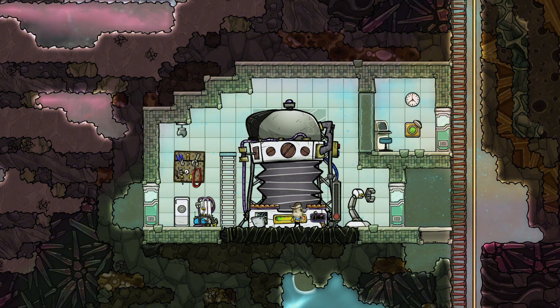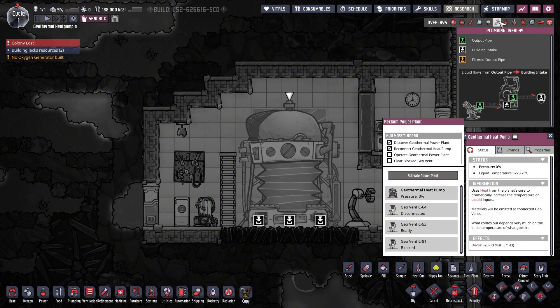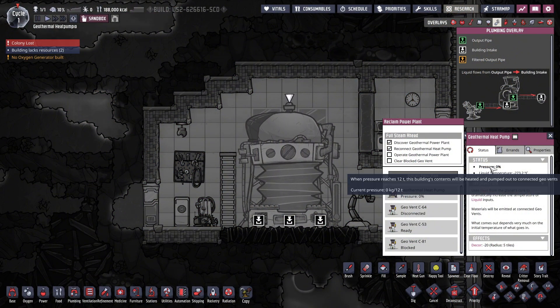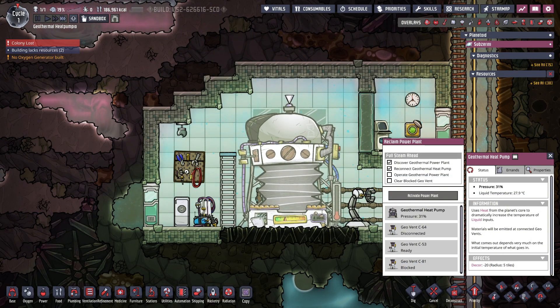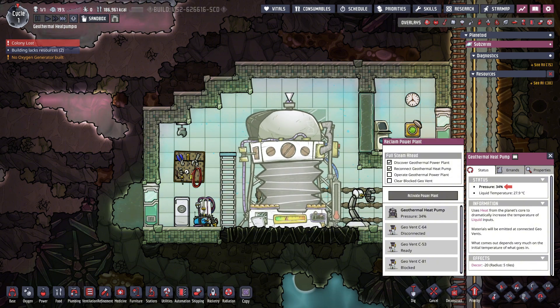The main building has three liquid input pipes and an internal storage holding 12 tons of liquid. The inputs do not correspond to individual geovents, but are simply a way to fill the machine faster. If you input different liquids, they will mix in the internal storage and get vented together. The heat pump displays the amount of liquid inside and its average temperature.